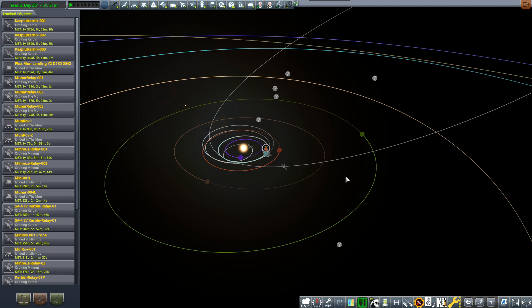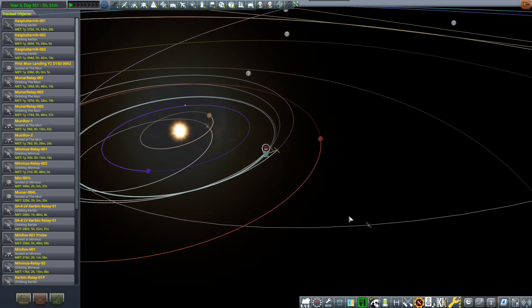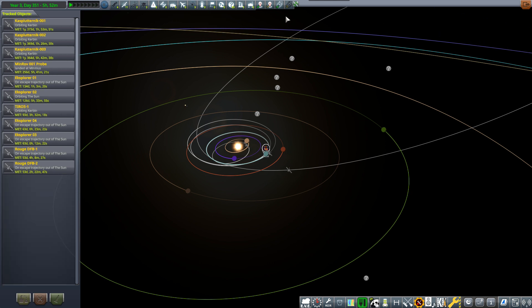At the tracking station you can see there are question marks — these are unknown objects, highly likely to be asteroids rather than UFOs. We've upgraded the tracking station already, so we have that covered. Let's go to the others — we have landers, rovers, relays and these pesky lines as well.